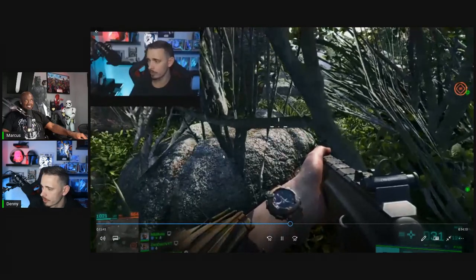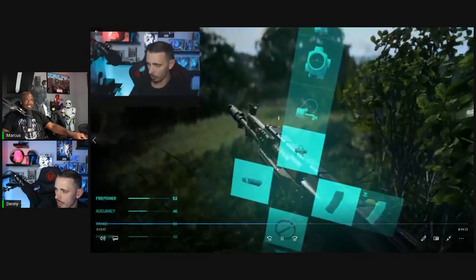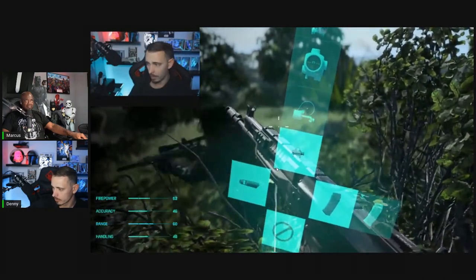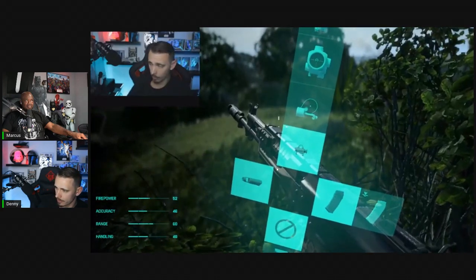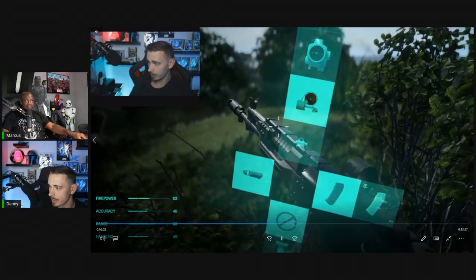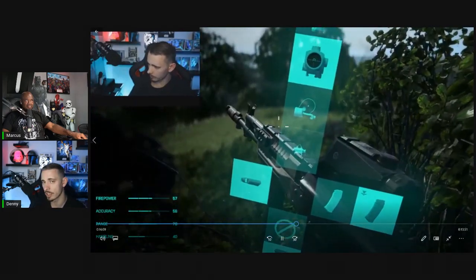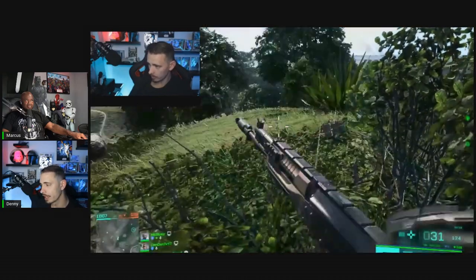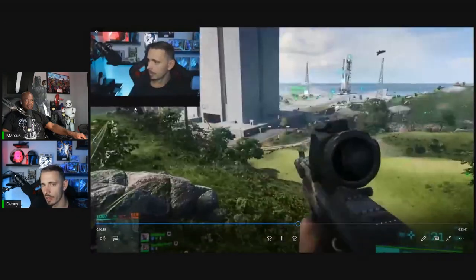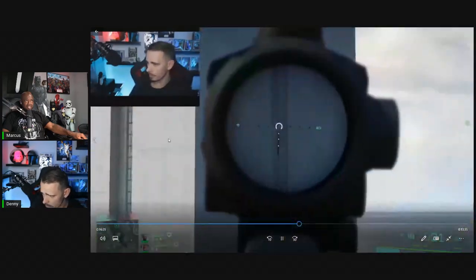Here's one of the cool things they've updated — you can switch weapons and attachments in-game now. If you press L1, up is triangle, right is circle, down is X, left is square. All you do is tap the direction and you can change your attachments in-game, which is very, very cool. Before, you had to leave the game to change your attachments, and in Battlefield matches can take a long time, so this is a great improvement.